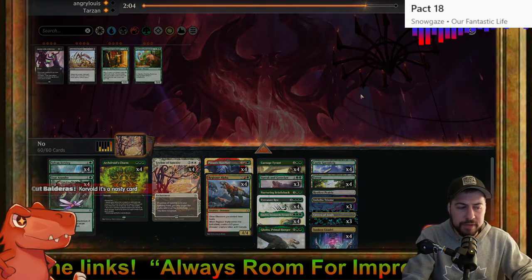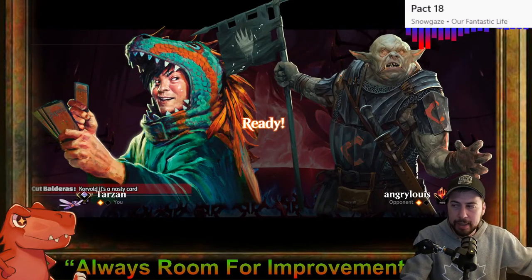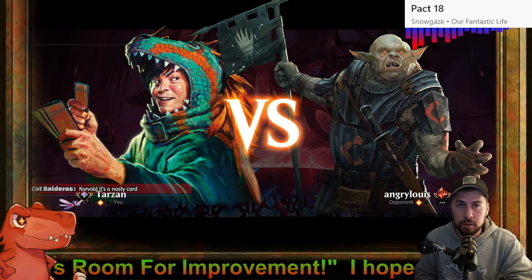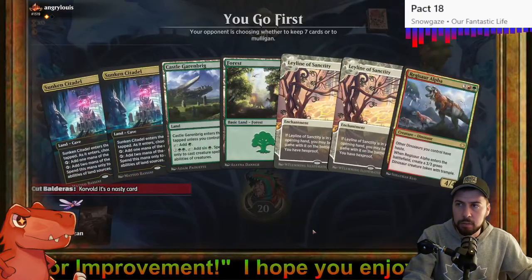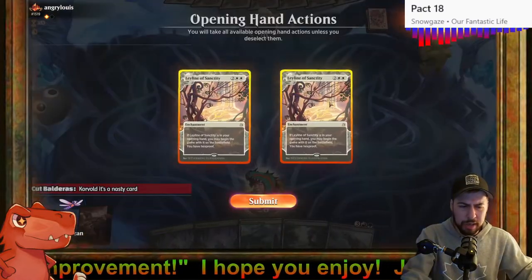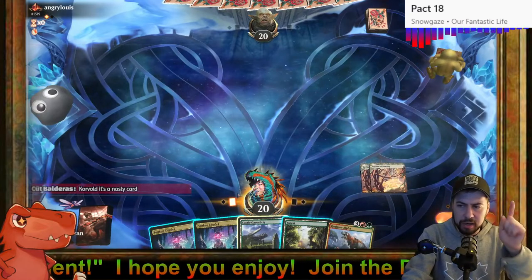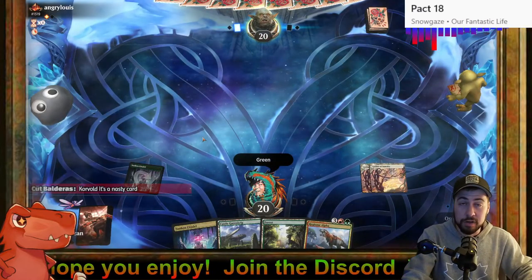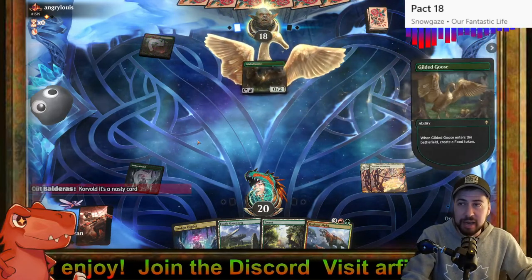We'll keep Ley Line of Sanctity. Corvold is a nasty nasty card. When you have a starting hand with two Sunken, Castle Garenbrig, a Forest — we're looking at seven mana eventually. You better be scared buddy.